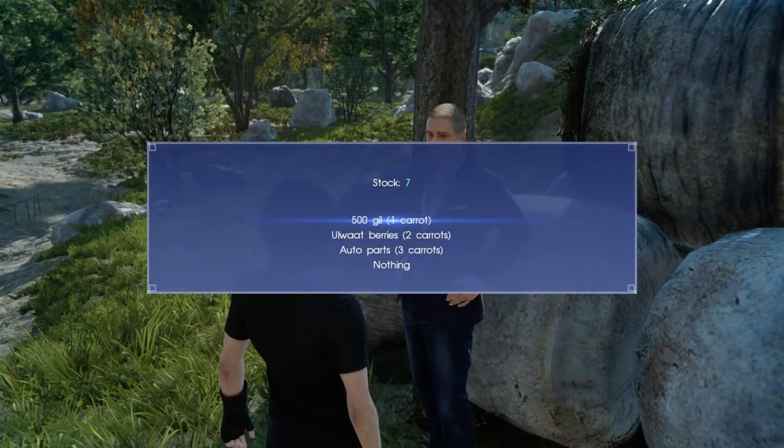Now you want to go to this vendor here. He is exchanging your carrots for items. I already purchased all four weapons so you can't see it in this menu, but under auto parts normally there is an option to buy weapons for four carrots. Each weapon costs four carrots.